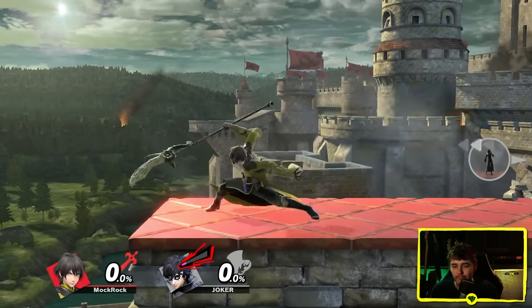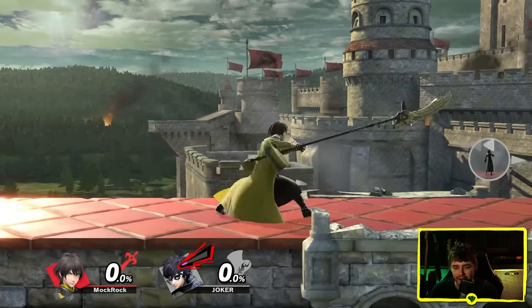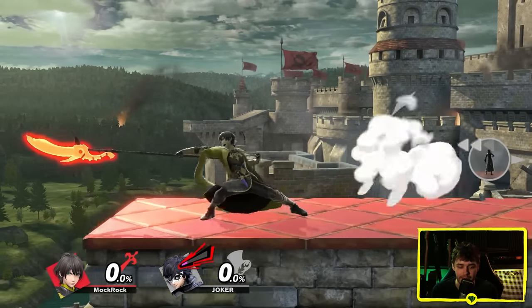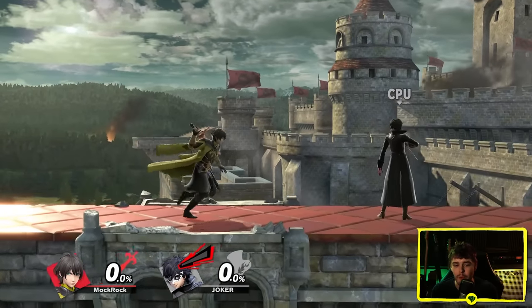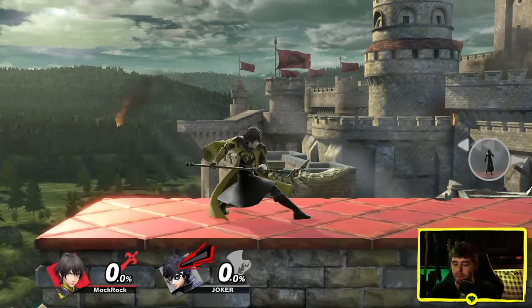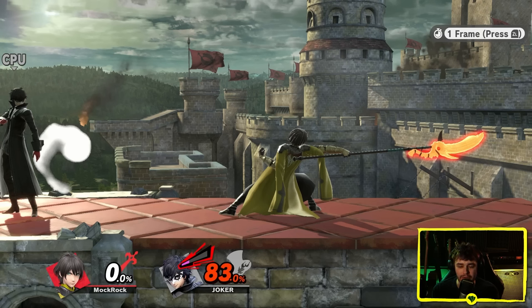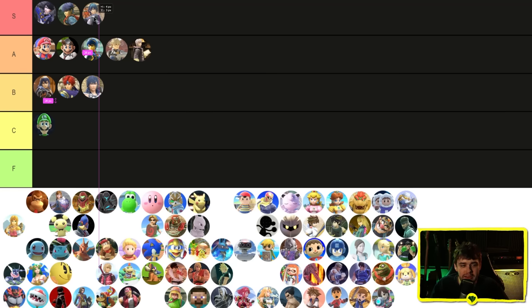And then finally Byleth. This was the first character in the game to use a spear in any capacity, which people had been asking for a very long time. There was a lot riding on Byleth's shoulders, and this is one of the most satisfying forward smashes in the entire game to land. Look at how much weight is being thrown into that chamber animation, and then almost instantly transitioning into the spear being out — feels super heavy and hefty. Love the pose Byleth makes at the very end. Hitting this on a ledge getup or tech just feels immensely satisfying. Another easy S tier.